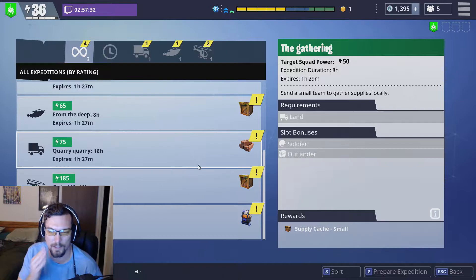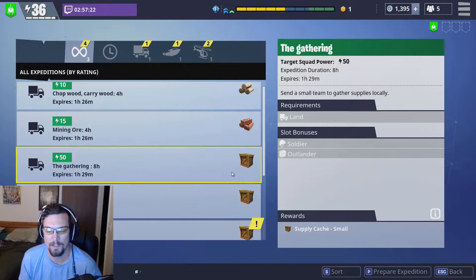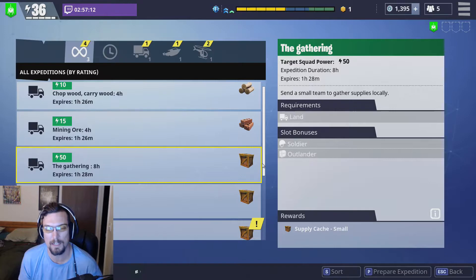A lot of people say they have a hard time getting silver in the early game, or even copper. One thing I've found is to go on an expedition for crafting materials. This here is a supply cache — it's going to give you metal, wood, brick, and other supply type things. There is a crafting material one; it's a red toolbox looking guy, and that's the one I usually go for.